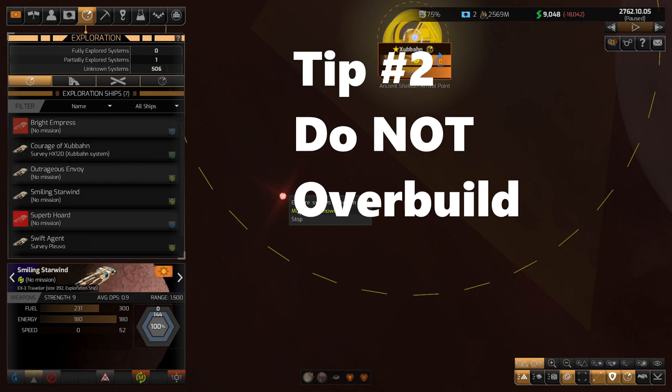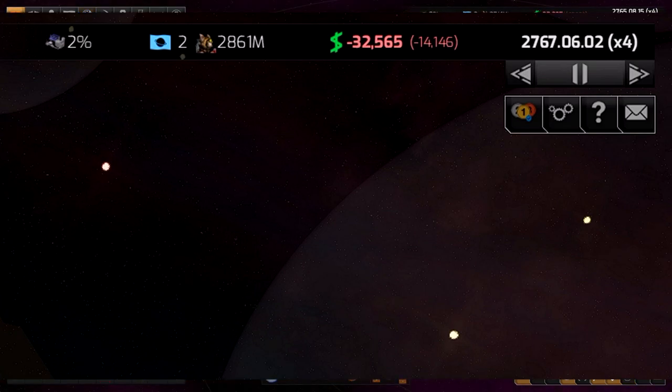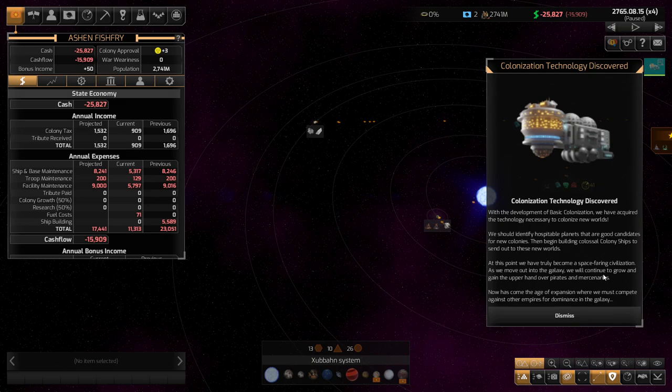Number two: do not overbuild. If you've watched any of my series, you may know that I've gotten in just a little bit of financial trouble, but the way to avoid that is to not just say yes to everything in the game. Lots of stuff costs money, whether it's maintenance or otherwise.